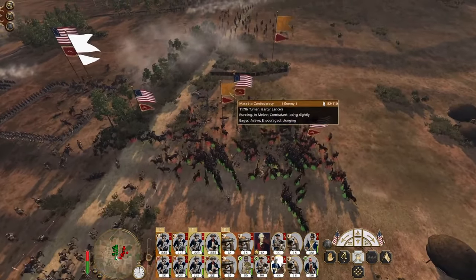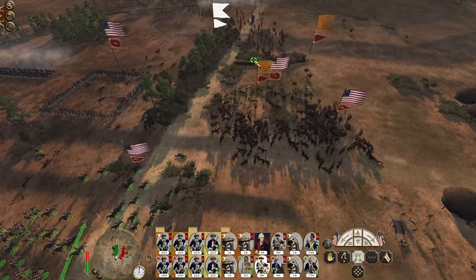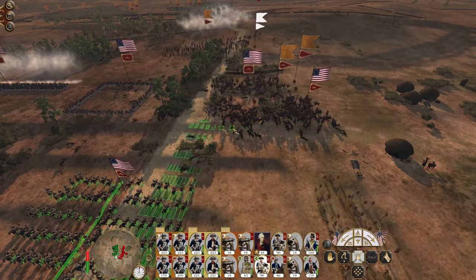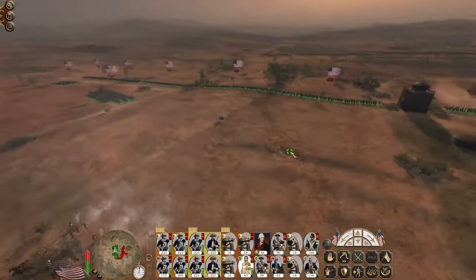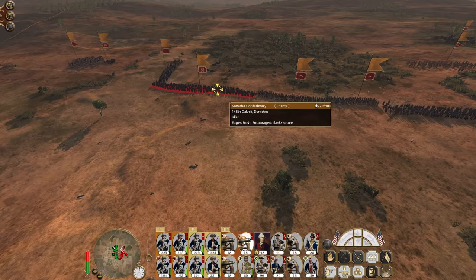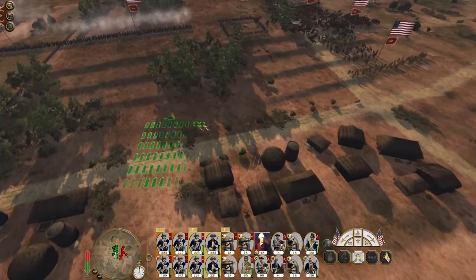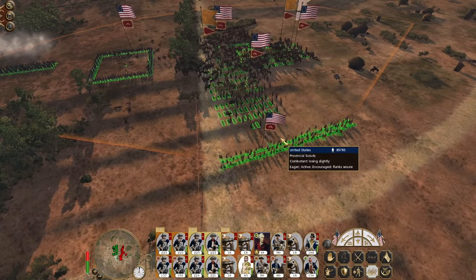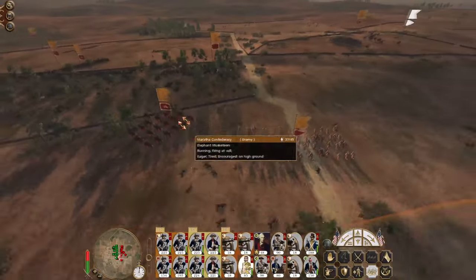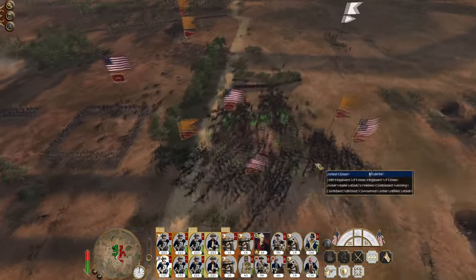Shattered - withdraw this cavalry. You guys get back here, then you can drop into squares. Just hold the square. Otherwise the left is fine. Let's re-target my artillery, otherwise they're going to start firing too much across our front line - that's not going to work. Come the camels and elephant musketeers. Just stay in square.